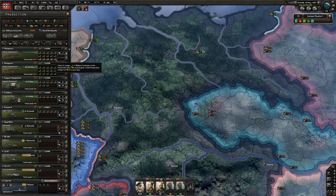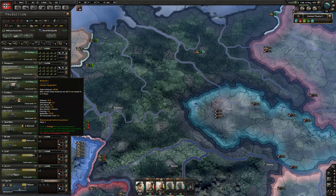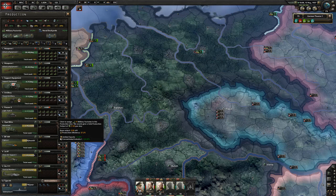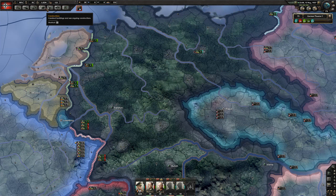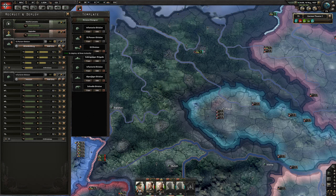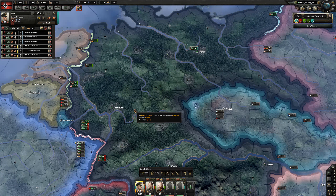I've got a free military factory from Austria, so let's throw another five factories into infantry equipment. Because I just disbanded all those troops I actually got 5,000 basic infantry equipment as well. I'm going to put another two into support equipment, then throw five into that. I still need more panzers. We're still getting there slowly.